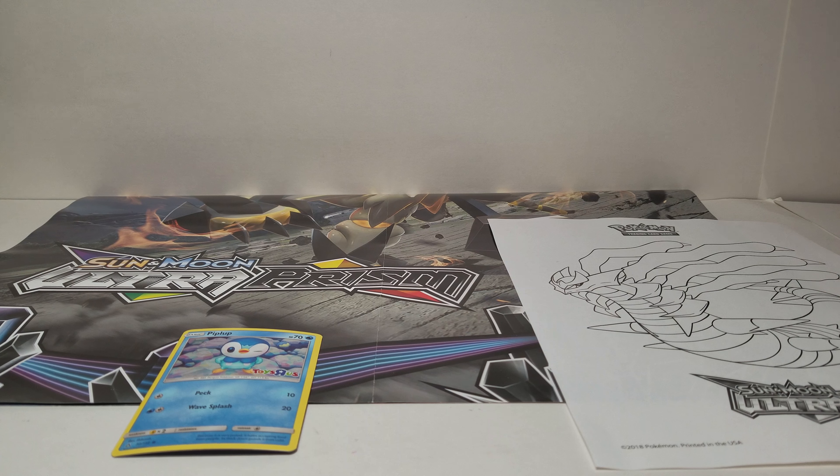They gave a really cool Ultra Prism poster with Solgaleo on the front — I'll show that in just a minute. They also gave a Piplup foil promo, which is a Toys R Us exclusive, and a Giratina coloring page.